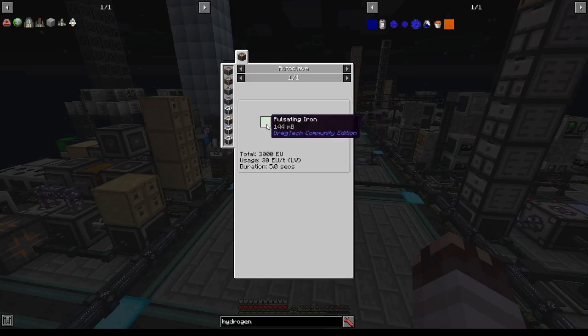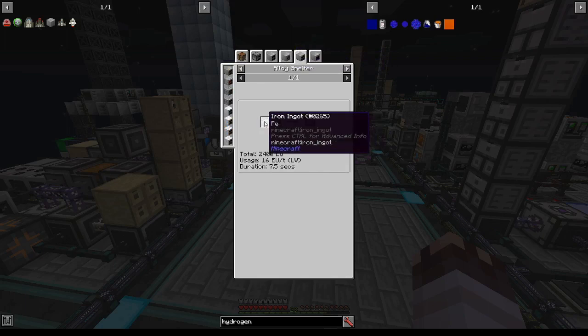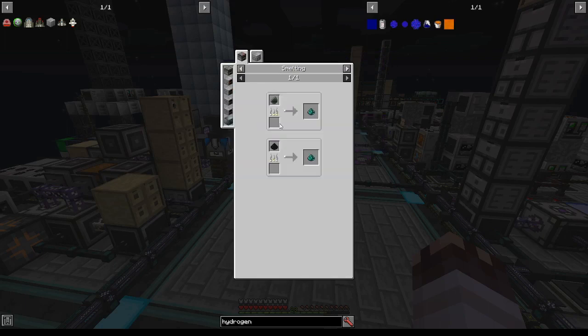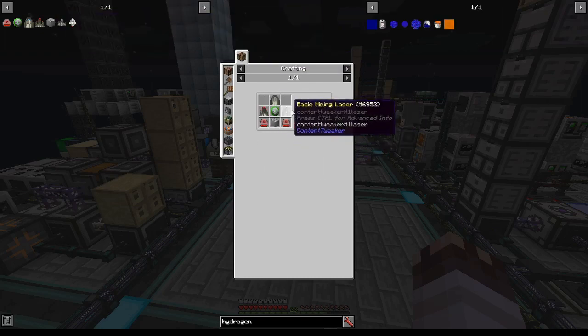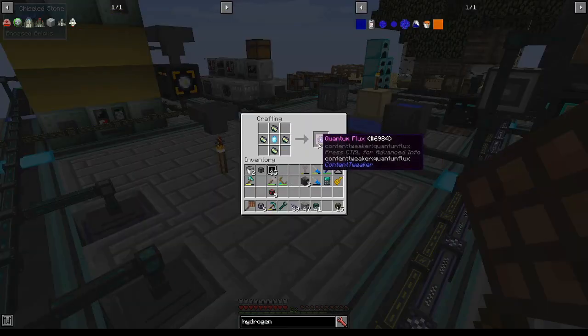We'll make pulsating crystals, which require diamonds and pulsating iron. Pulsating iron we can get from an alloy smelter with pulsating dust and iron ingots. I don't want to take the pulsating dust from my DML system, so instead I'll be smelting it from uraniumite dust, and I'll be getting uraniumite ore by sending the steel-plated Microminer. I only need one pulsating crystal to send my first Microminer, so I'm just going to make Quantum Flux right now.